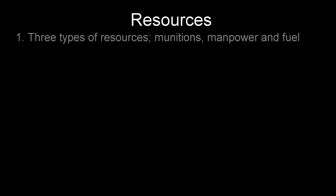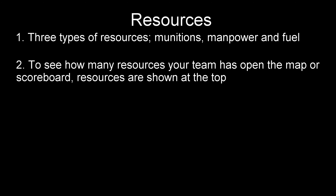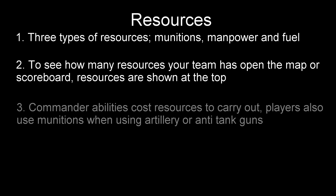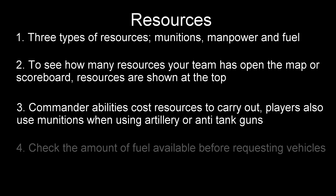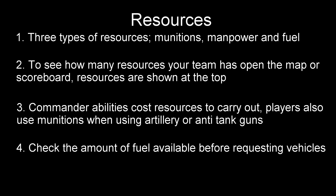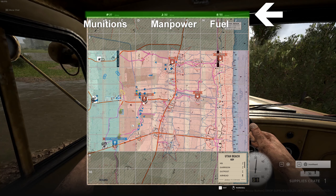Another major part of Hell Let Loose is the resources system. There are three types which are used by the commander: munitions, manpower and fuel. You can see how many resources your team currently has by opening up the tab and viewing the scoreboard, or by looking at your map — the team's resources can be seen at the top. This is useful to know because certain actions will cost one of these resources. For example, spawning a tank can cost between 200 or 400 fuel depending on whether it is a medium or heavy tank. Check if there is enough fuel before you go asking your commander to create a 400-fuel heavy tank when there's nothing available. Using the artillery guns or a player-built anti-tank gun will also eat up munitions. So don't be wasteful and use all your team's resources up without first building resource-generating structures.